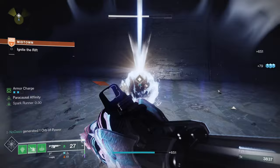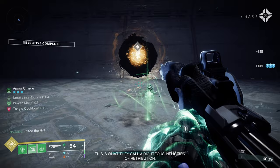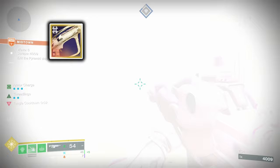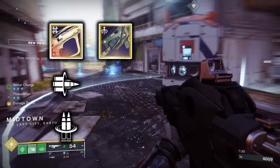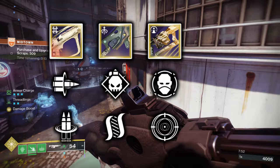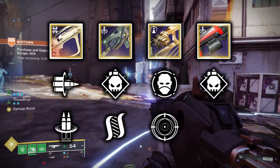For heavy weapons, you can genuinely run whatever you want — Machine Guns and Grenade Launchers for add-clearing, Rocket Launchers and Linear Fusions for boss damage. Specific recommendations include: Apex Predator Solar Rocket Launcher from Last Wish with Bait and Switch and Reconstruction; Dragon Cult Sickle Strand Sword from Warlord's Ruin with Demolitionist and Hatchling; Edge Transit Void Grenade Launcher from the Into the Light loot pool with Envious Assassin and Frenzy; and Markado 45 Strand Machine Gun from the World Weapon Pool with Demolitionist and Hatchling.